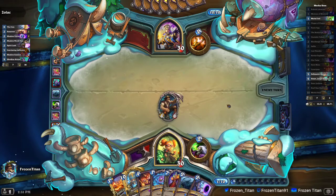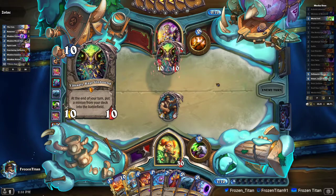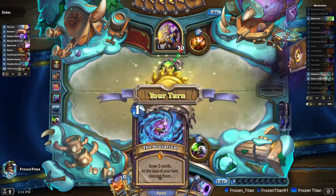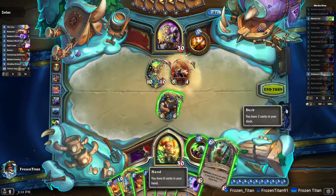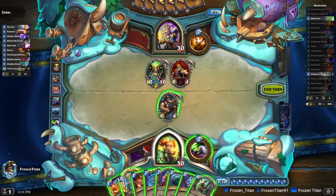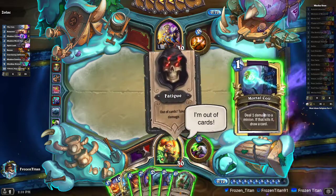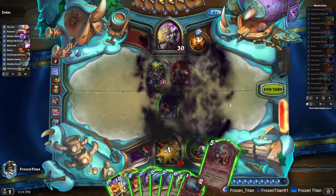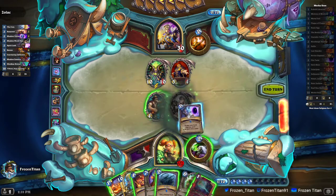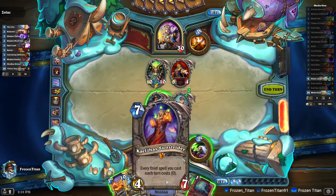So how the combo works: we'll be using Dollmaster Dorian and we need to have a third junk spell — Solarium is perfect for that in our current situation. This is actually the ideal setup when you're running on the end of your deck. We start off by playing the Solarium to draw the other cards in our deck, taking one point of fatigue. Then we play the Dorian, then the Plot Twist. One thing to watch out for is to make sure you have enough board space.